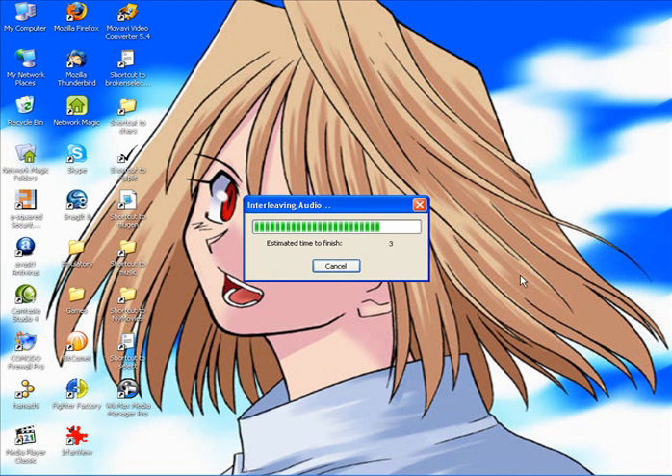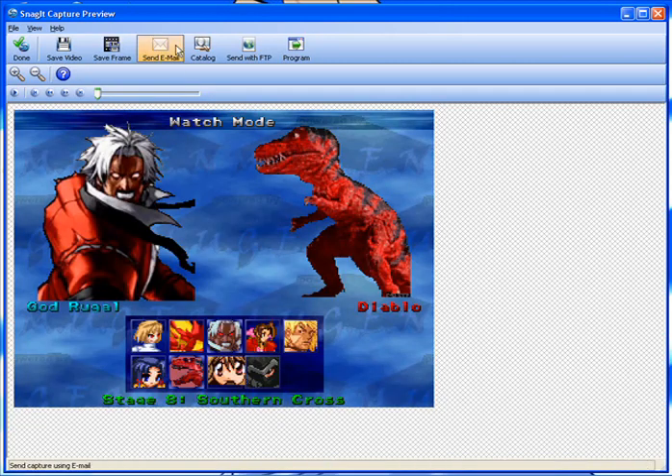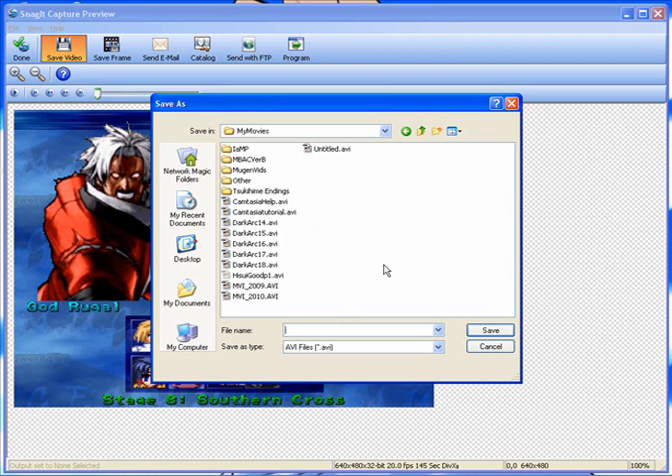Go through this little procedure — it can be quick or long depending on what you were recording, which pretty much makes sense. It comes up with a save dialog; just click save video. Save it wherever you want. I just put it in my basic My Movies folder and I call it Snagit Example, because that's what it is — it's an example of using Snagit.